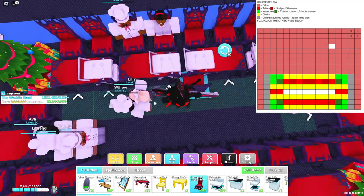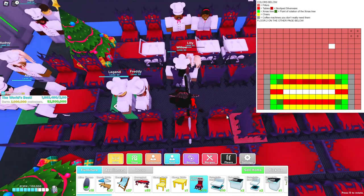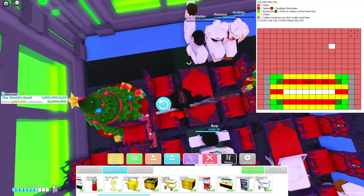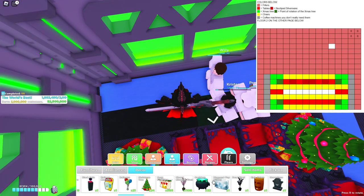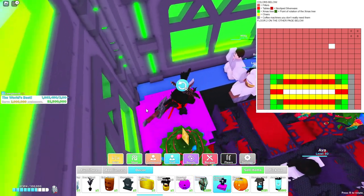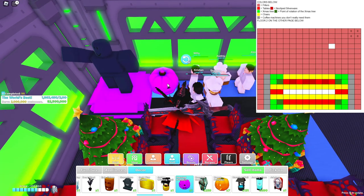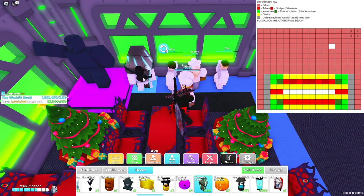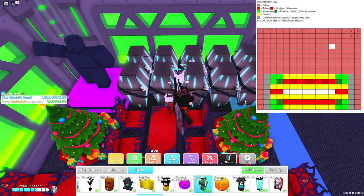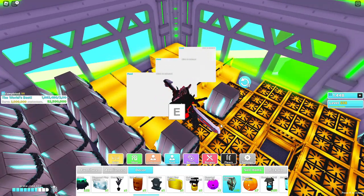There we go — place all of those there and all of these right there. This entire spot in the middle will just be empty space throughout here. Now fill all the rest with anything you want. I'm going to fill mine with coffins, put my statue there, and maybe get some headless horsemen. I'll be back after filling this entire floor.